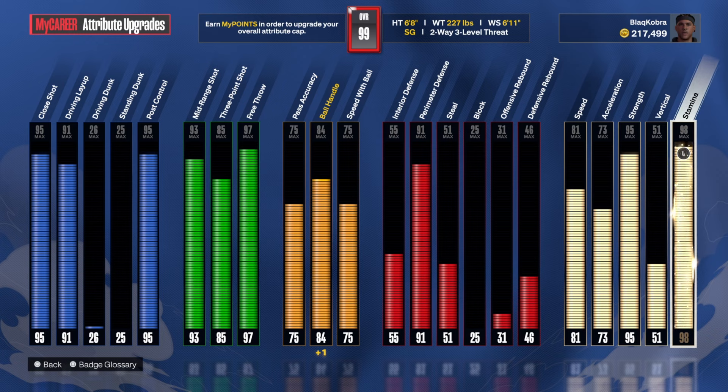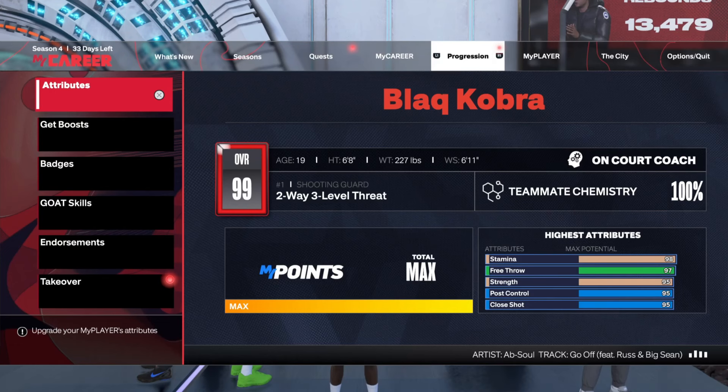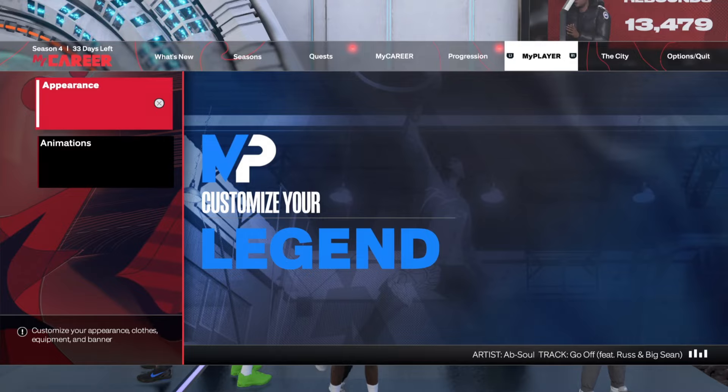98 stamina. Between my stamina and my free throw, I just had more points to play around with so I put them there. Now let's get into these animations — I know you guys be asking about my animations.